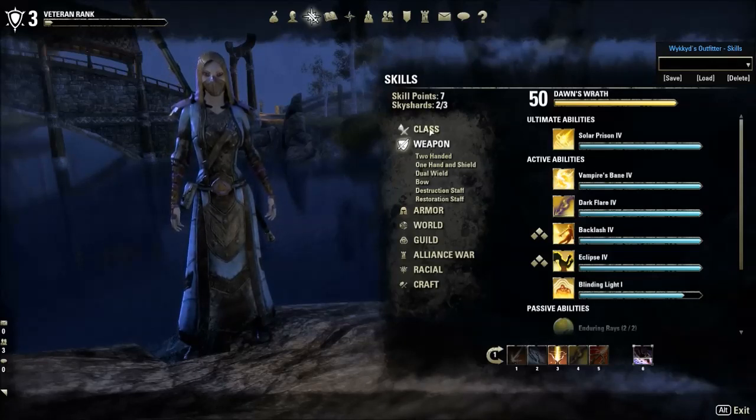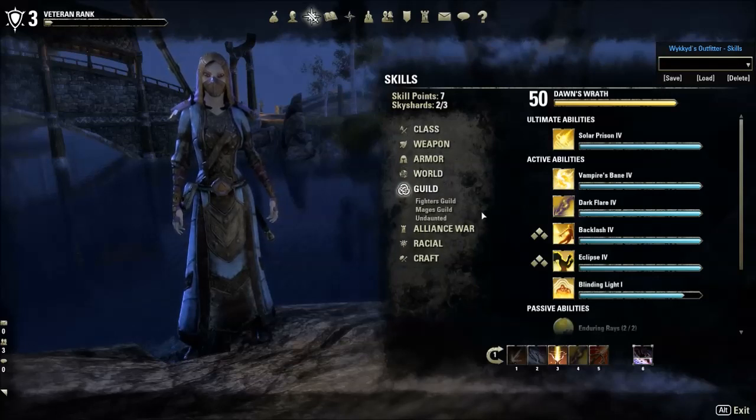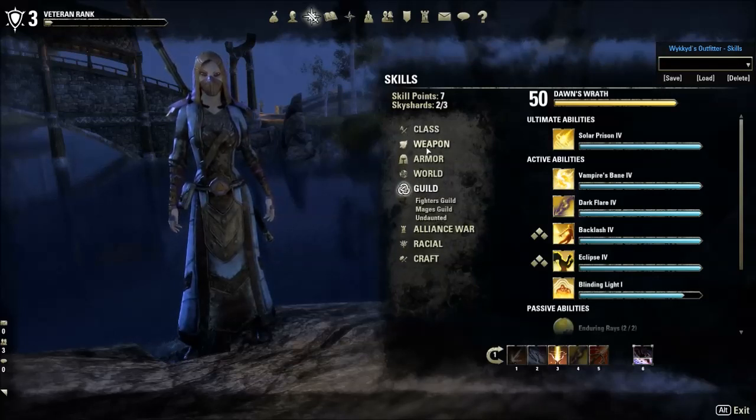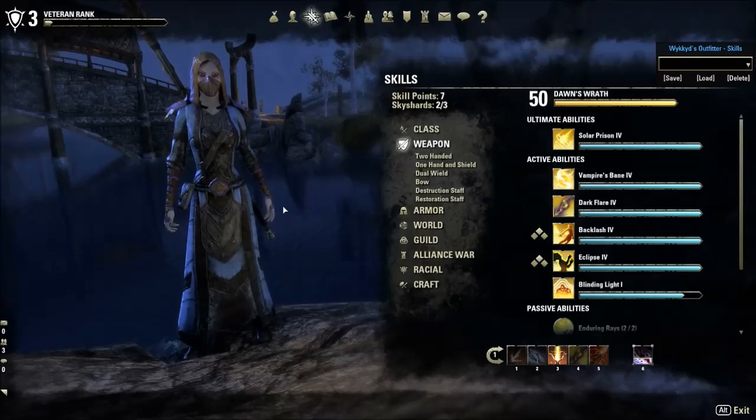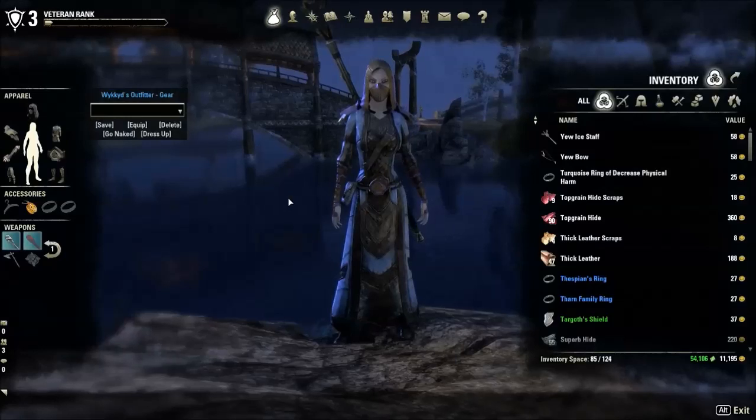Even though the Destruction Staff abilities look like spells, they're driven by weapon damage. For spell damage, that's everything except your weapons. So your class abilities, world abilities, guild abilities — everything other than your weapons — is going to use spell damage to determine how much damage it does.